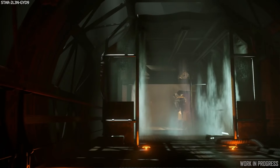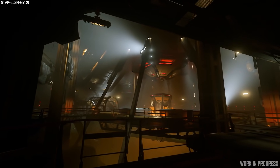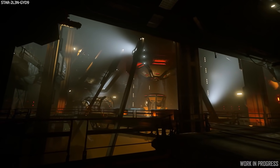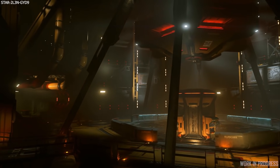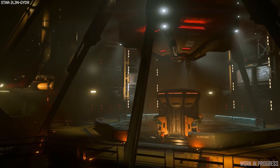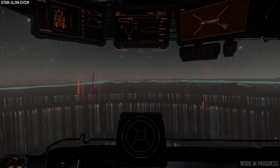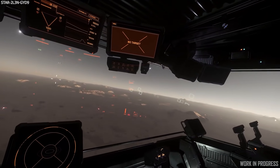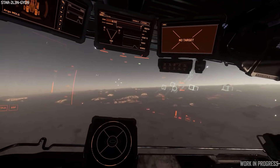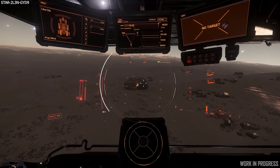They've updated the prison code entry interface to prevent it from resetting the code on failed attempts, to stop a bug that would make it no longer accept codes. Crimes for assaulting a security officer should no longer be given outside of a monitored zone, and knockouts no longer kill. Some great improvements to help define the law system even more, and it's good that they're rolling these tweaks out now.